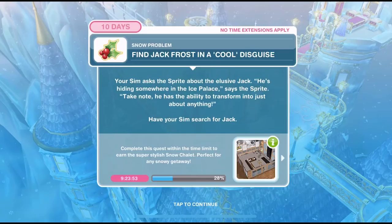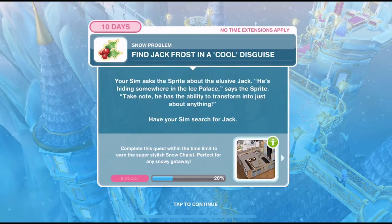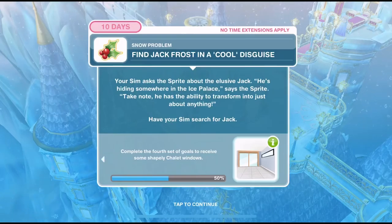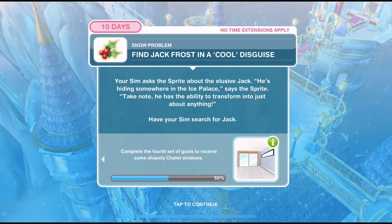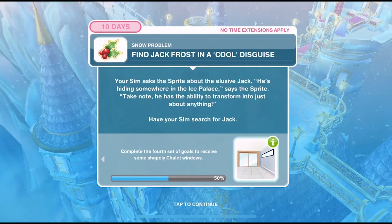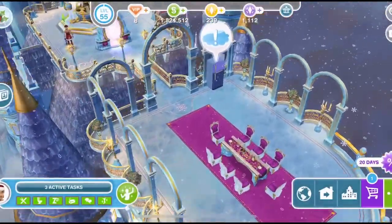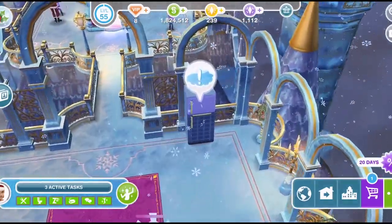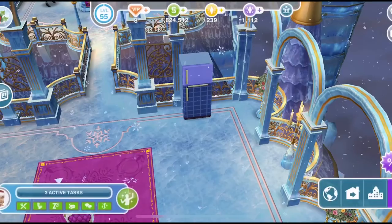Finished asking about Jack Frost. Now we need to find Jack Frost in a cool disguise. Your sim asks the sprite about the elusive Jack — he's hiding somewhere in the ice palace, says the sprite. Take note: he has the ability to transform into just about anything. Have your sim search for Jack. We have a little exclamation mark over here by this fridge, so let's click on it and say Jack for ten minutes.